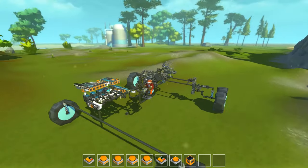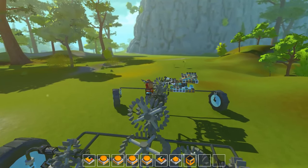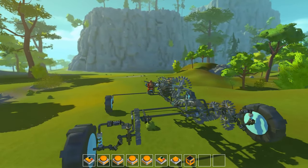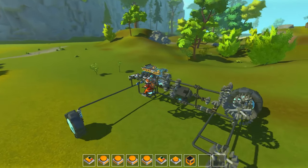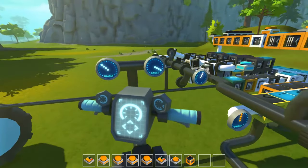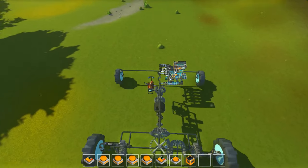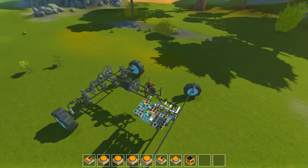This car is very laggy because it has so many gears, so I wouldn't recommend using it in a world where you actually play. I made a smaller version that bypasses the transmission and only goes from the engine to the differential. It still has the suspension but not the transmission, and I've also built it a bit longer so it looks more realistic. Let's take a look at that.